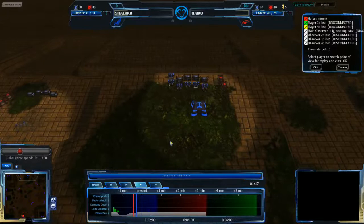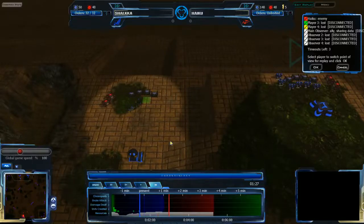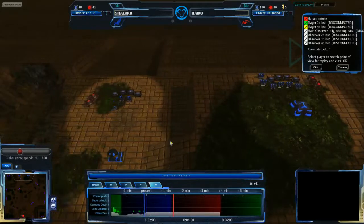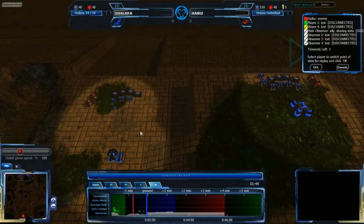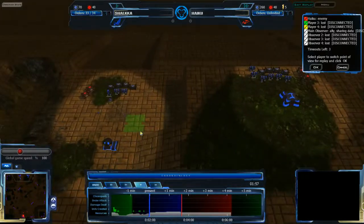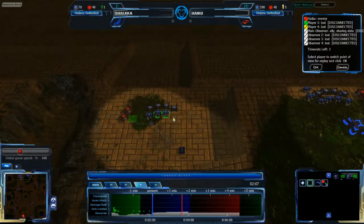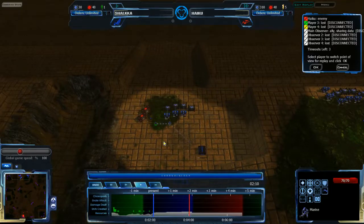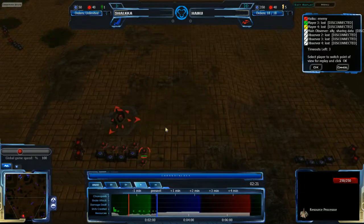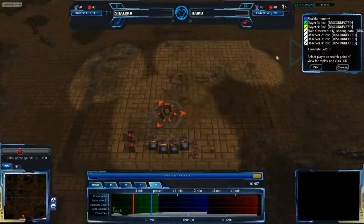In StarCraft, your economy growth rate is limited by the number of command centers, nexuses, or hatcheries you have, because you can only build one worker per building. Your economy growth is completely limited to how many of those buildings you have, and those buildings are really expensive. Expanding is a somewhat costly endeavor — it takes about three minutes for your expansion to pay for itself. With Akron, on the other hand, it takes about 70 seconds for an RP to pay for itself, and RPs can be built in parallel.